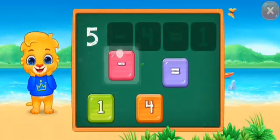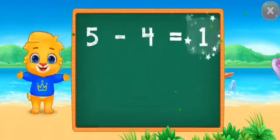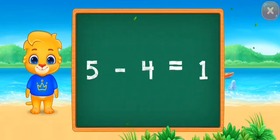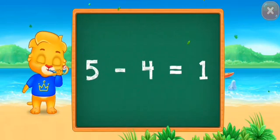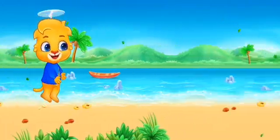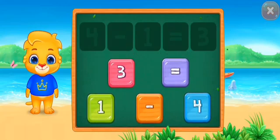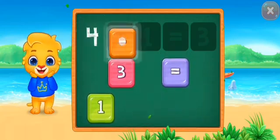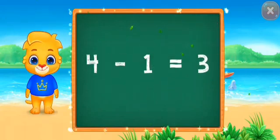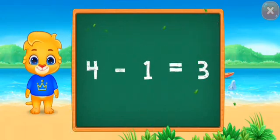Five minus four equals one. Five minus four equals one. Four minus one equals three. Well done! Four minus one equals three.